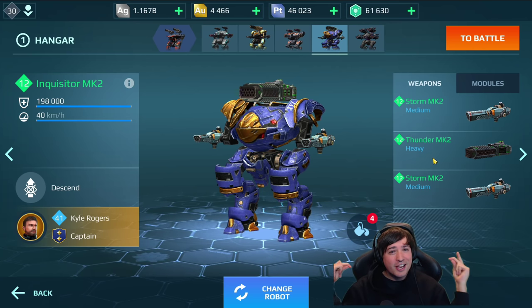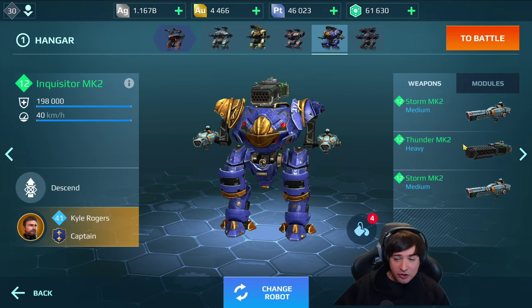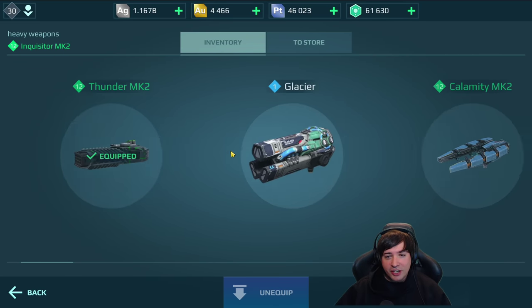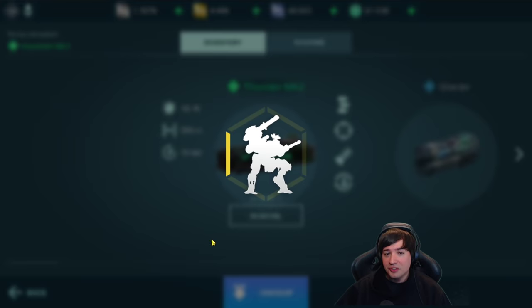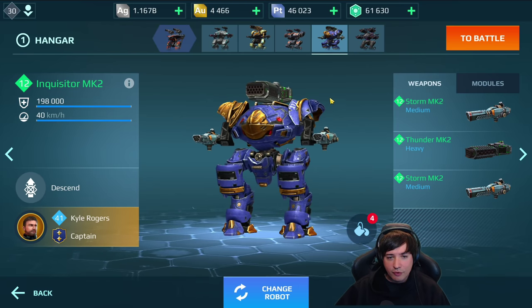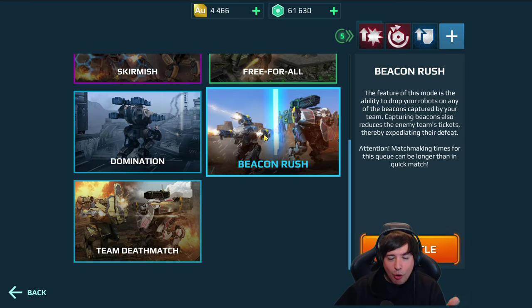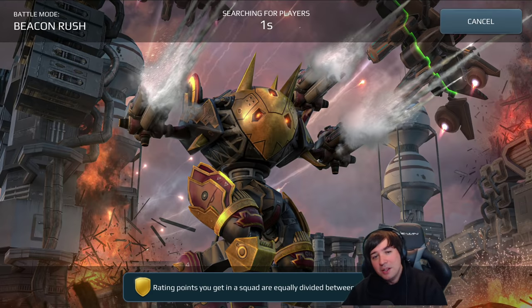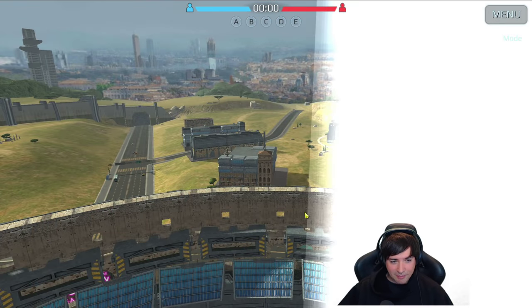What's up friends of the good boot, this is Mani and welcome to this fully outdated main weapon, the Thunder. I've played it recently on the test server and I had so much fun playing this that I wanted to run this Inquisitor also here on the live server fully maxed with some decent modules and everything. It's just that the old outdated Thunder is on top. Let's go and see how well we can do against the current meta.